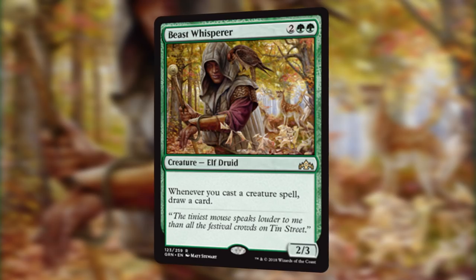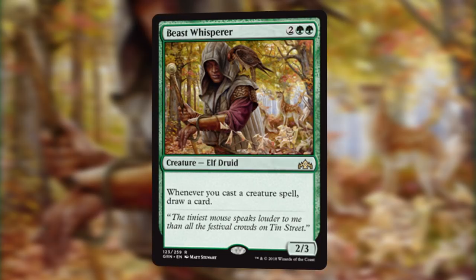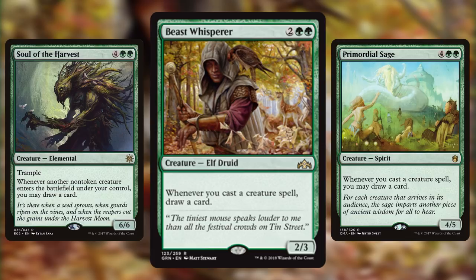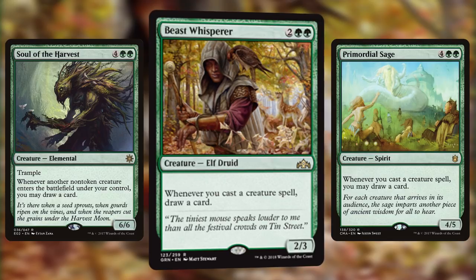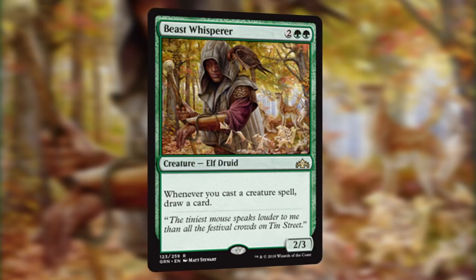Topping off the list is Beast Whisperer. For 2 and 2 green, so 4 mana, you get a 2/3 Elf Druid, and it states that whenever you cast a creature spell, you draw a card. We've had this effect before in Soul of the Harvest and Primordial Sage — arguably bigger creatures, but those cost 6 mana. This card only costs 4 mana, so it comes in super early, single-handedly keeps your hand full during the entire game, and additionally it's an Elf, making it a relevant creature type in Elf decks. Absolutely amazing.